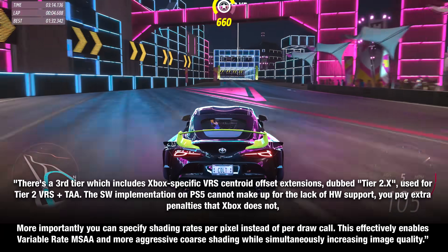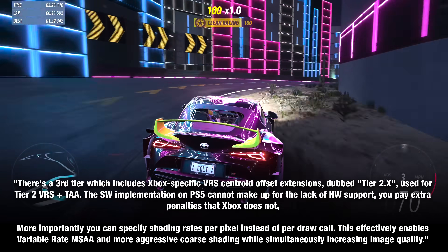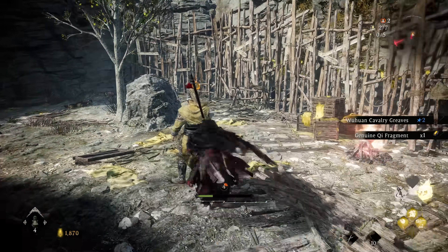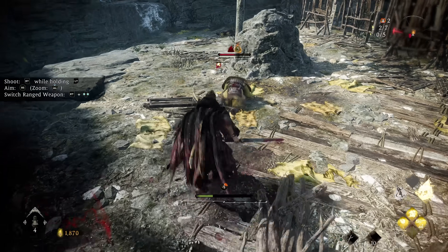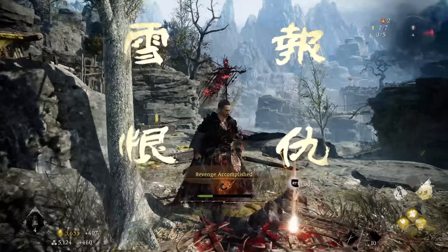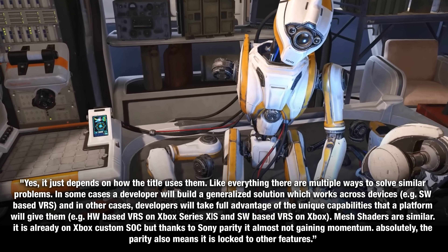You'll pay extra penalties that Xbox does not. More importantly, you can specify shading rates per pixel instead of per draw call. This effectively enables variable rate MSAA and more aggressive core shading while simultaneously increasing image quality. Put plainly, the Xbox can improve image quality while boosting performance and keeping the draw call frame rate target at 60 or 120 FPS, making concessions in image quality where the player isn't looking. It just depends on how the titles use them — there are multiple ways to solve similar problems.